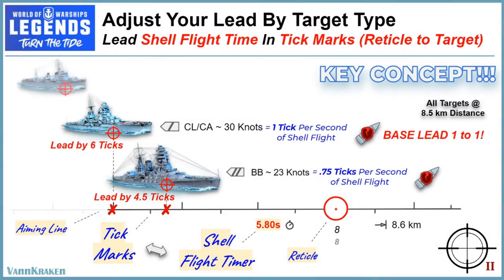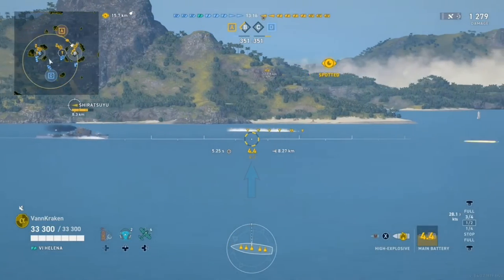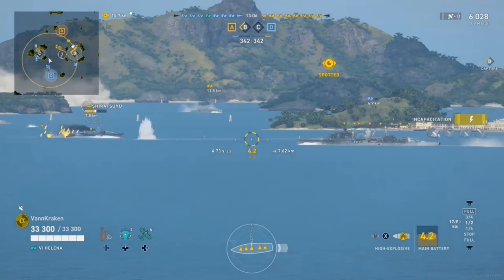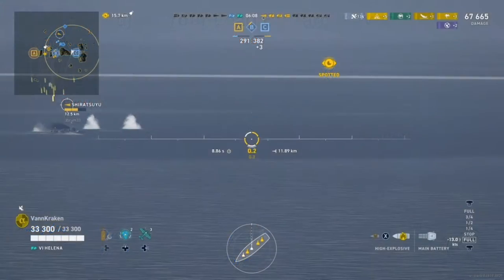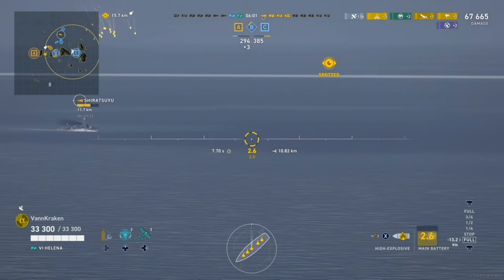And finally, destroyers with a higher average flank speed of 37 knots will need a longer lead than a battleship or a cruiser. You will find that a large percentage of your targets in an average game are somewhere between 3 and 9 seconds of shell flight time away from your ship's location, with the shell flight timer showing 5 to 9 ticks per second. So knowing these rules of thumb will dramatically improve your rate of putting shells on target.